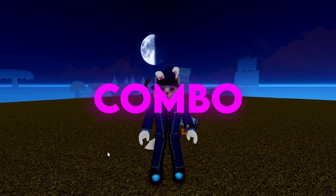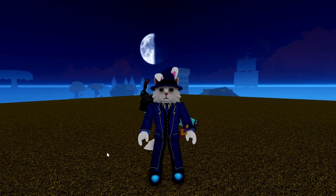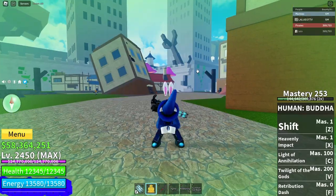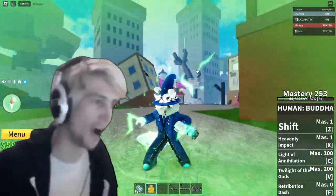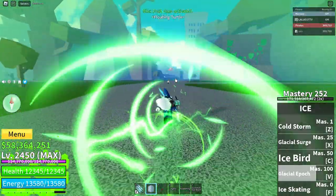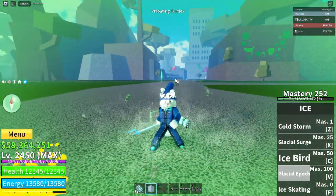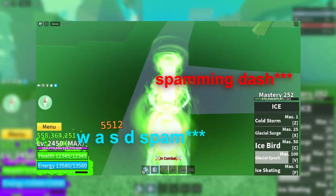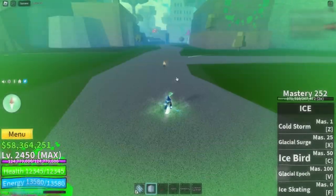We'll do the combo and then I'll get into some PvP to see if it works in a real fight. I just got awakening — this is gonna be the easiest combo ever, to be honest. The only hard part is that you're gonna need to memorize the motion on mink v4; spamming Q is gonna be the hard part.